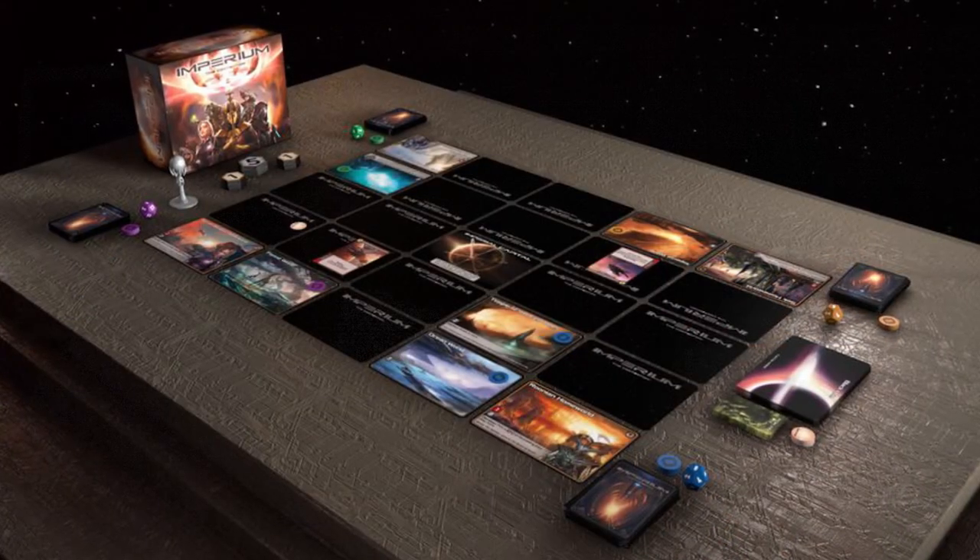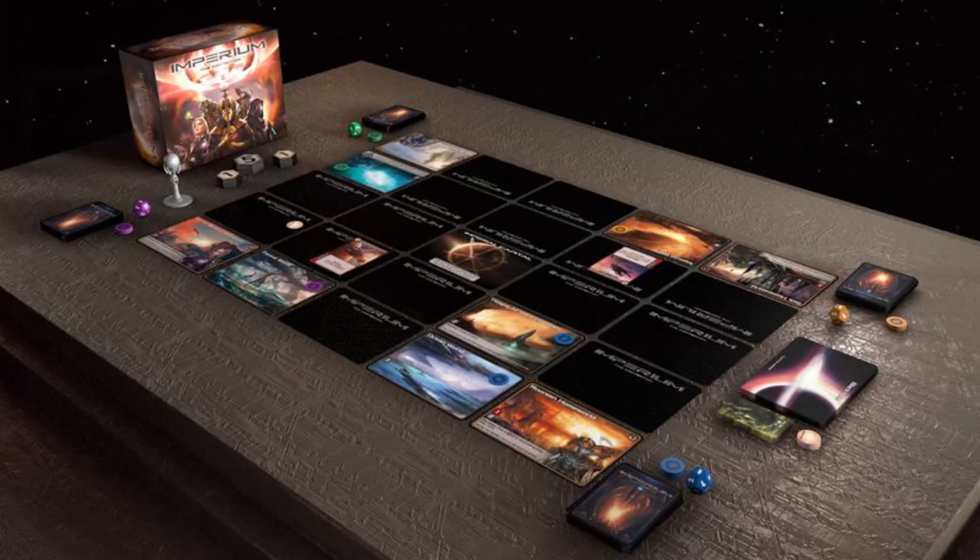In Imperium the Contention you play as one of many different races and you're attempting to vie for control of the galaxy. Everybody else is doing the same thing — you'll have favor which you want to keep as high as you can, because if you go to zero you lose. You're also going to want to destroy your opponent's bases, and if you can do that you can win as well. There are many different game modes and different setups for different player counts. It normally plays two to four, takes about 45 minutes to an hour and a half, for ages 13 and up. You can also play five and six with an additional copy of the game.